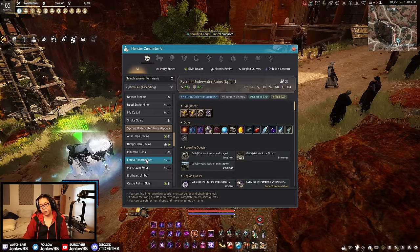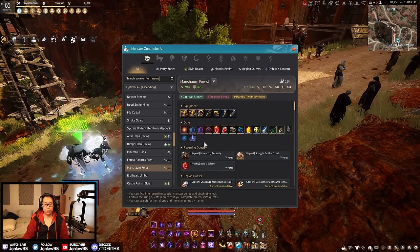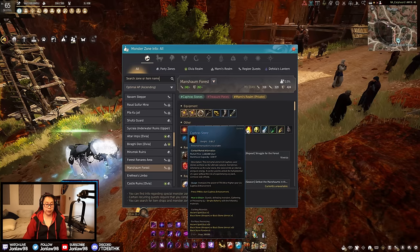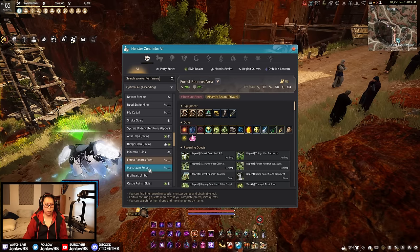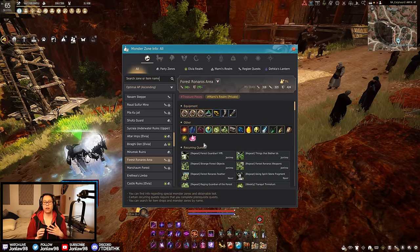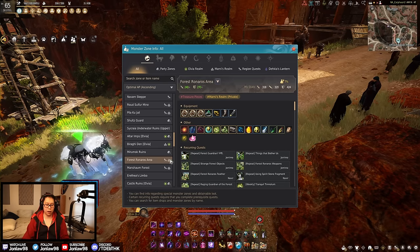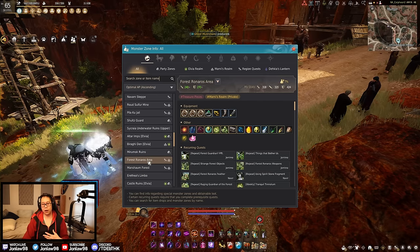Renaros and Monchums around 240 AP are pretty decent spots for not only the infinite potion pieces but also a lot of accessories and Capra stones, which add up to your total. You get three goals done in one — infinite potion pieces, you could get Spectre's Energies, and if you need Capra stones, that's good as well. The XP is decent for both of them — overall good spots.